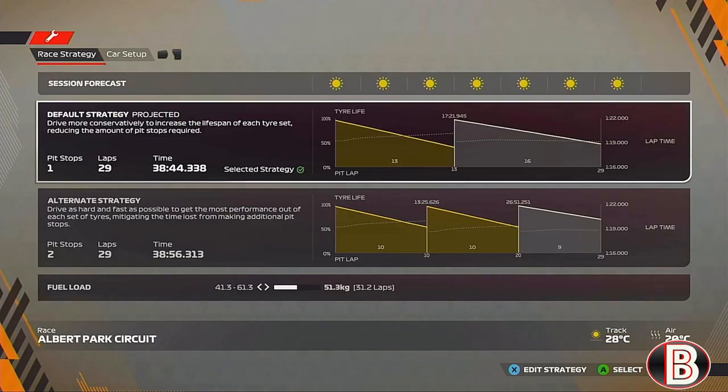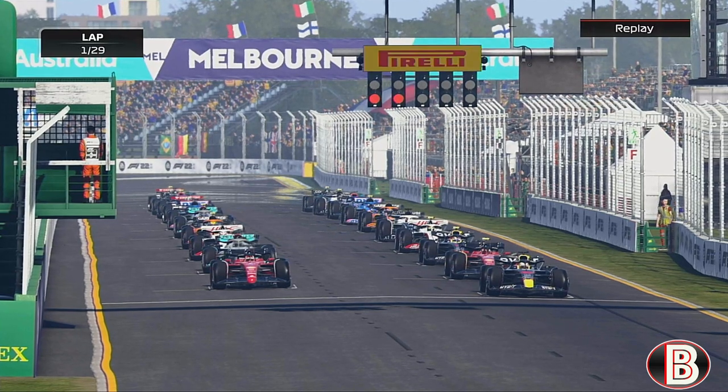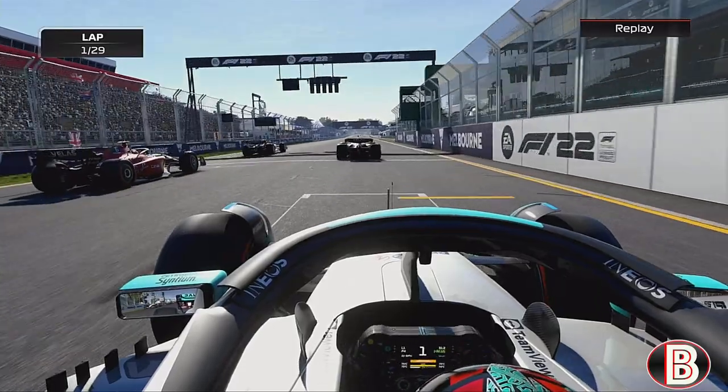So we're coming to the end of the race - it's going to be an easy one-stop for us, starting on the mediums going on to the hards. Here we go then for round one of season four, 2025. Lights out and away we go.